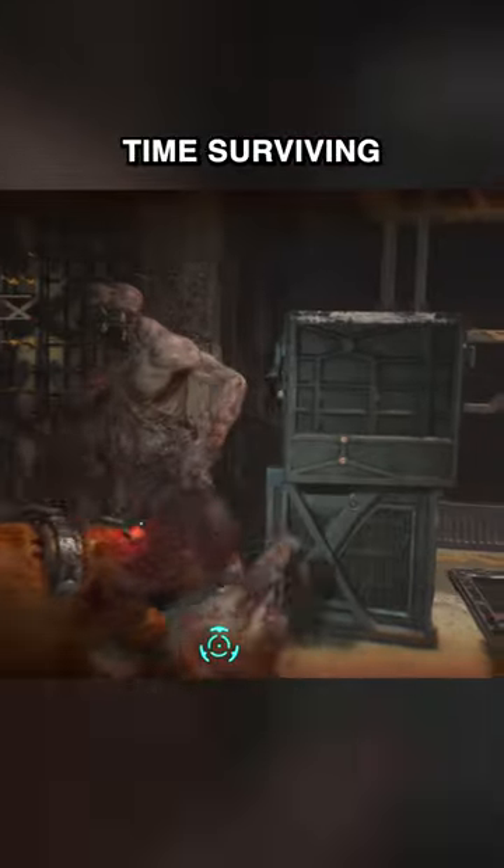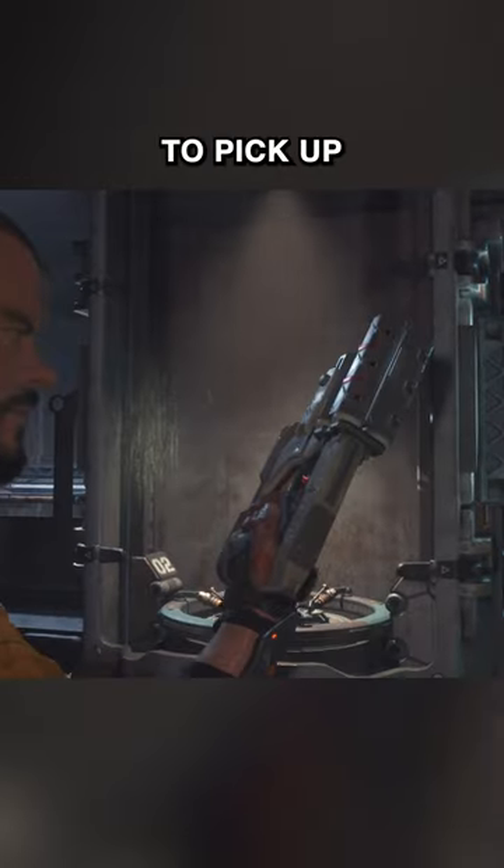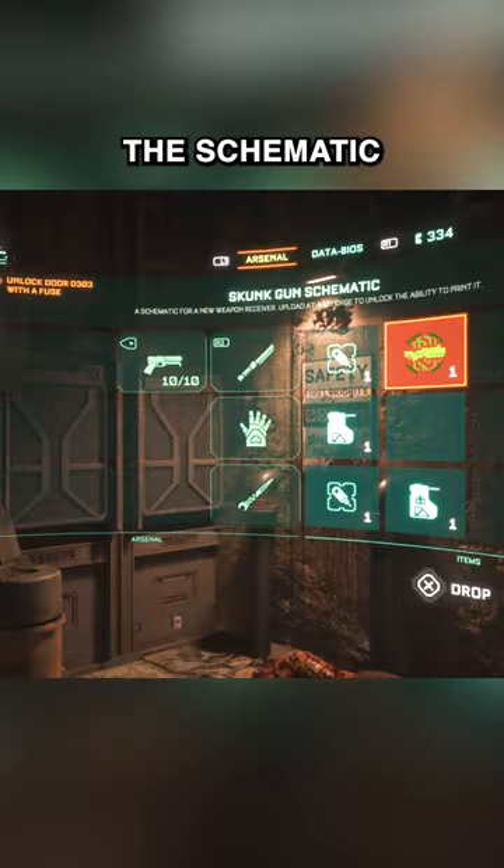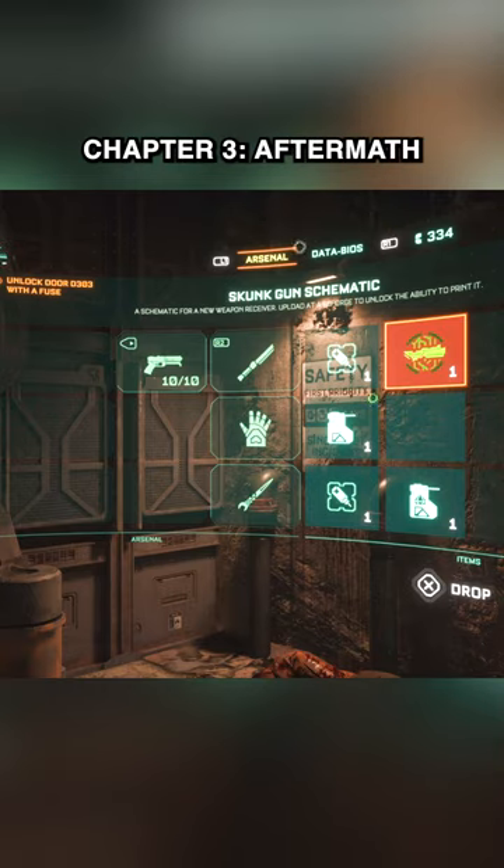Hey, having a hard time surviving the horrors of the Callisto Protocol? Well, then you're definitely gonna want to pick up the skunk gun for some extra firepower. You can find the schematic for the gun in Chapter 3 Aftermath.